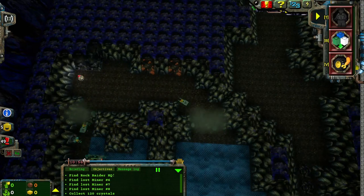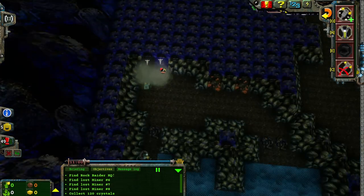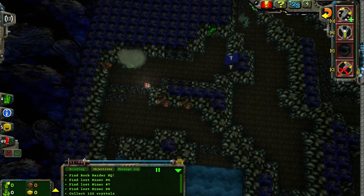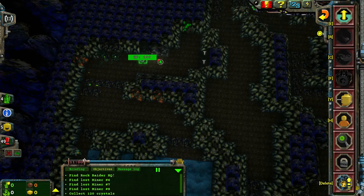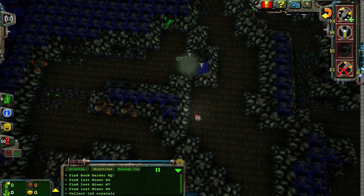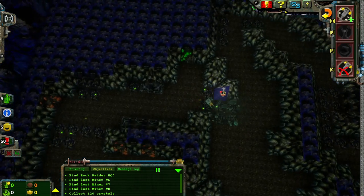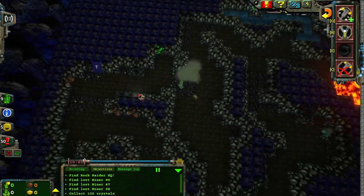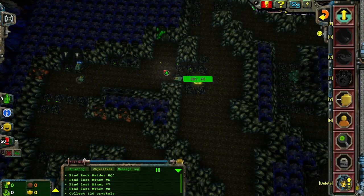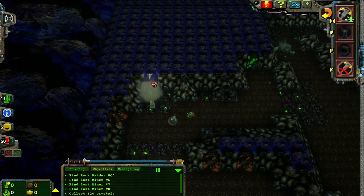A new cavern has been discovered. Oh hell yeah! An energy crystal has been found — that might be what I actually need. Why don't you go there? Yes, thank you. Dig that. Now I got everybody back together again. An energy crystal has been found. I gotta be really close to the base.